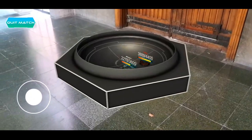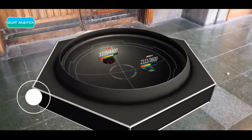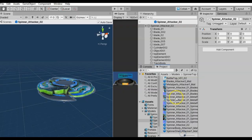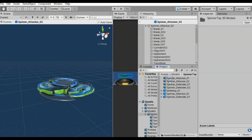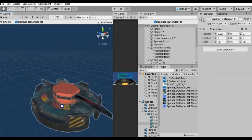In this course, we will learn the basics of multiplayer augmented reality development. All the assets that you need are provided in this course, so you will get really high quality 3D objects, UI textures, and even basic sound effects.